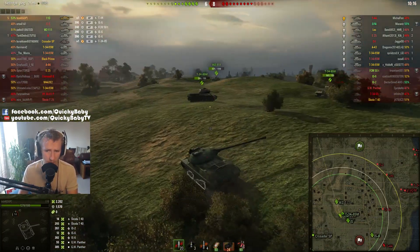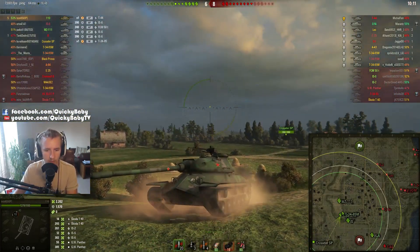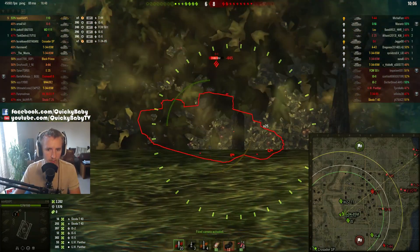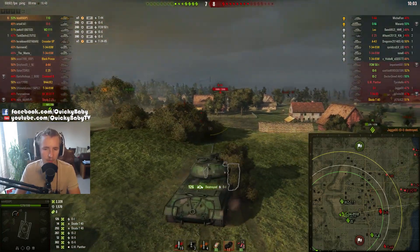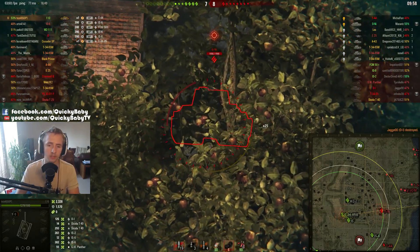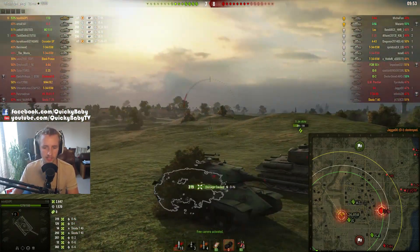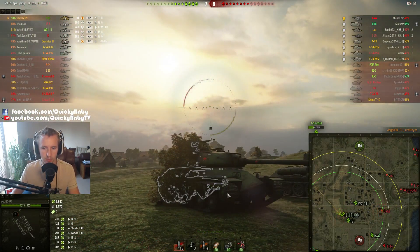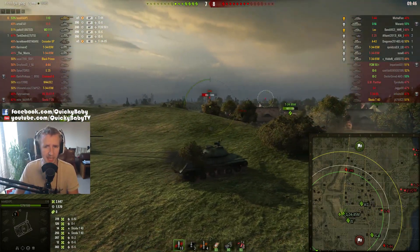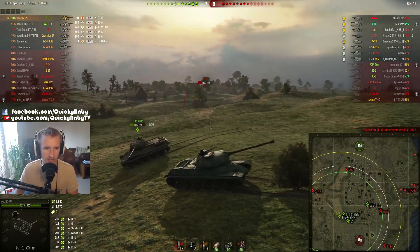What really annoys me about the 110 is that if you try to angle the vehicle to improve the lower plate, you expose a weakness on the pike. More importantly, the side armor just behind the tracks is really awful — only 60mm. If you see a 110 angling his armor, just shoot him there: you'll not only take the track off but also be able to take his hit points away, whereas against a Soviet tank you might only be tracking it without dealing damage.